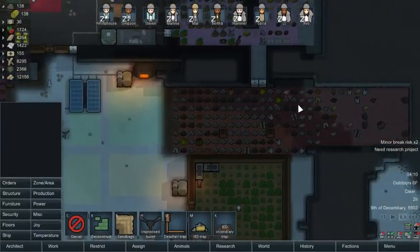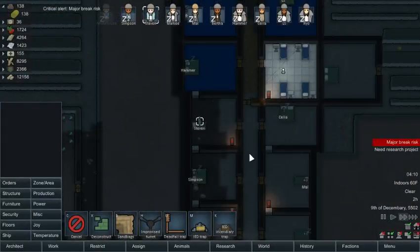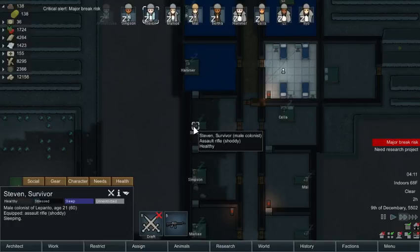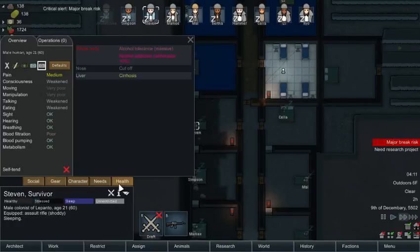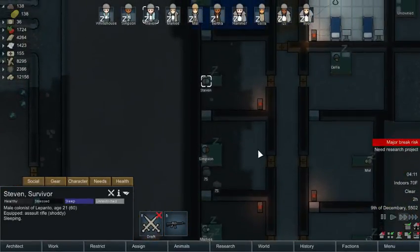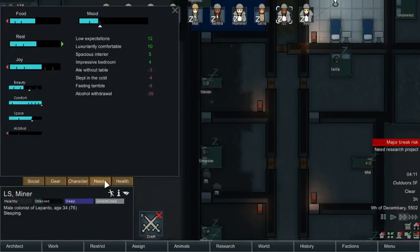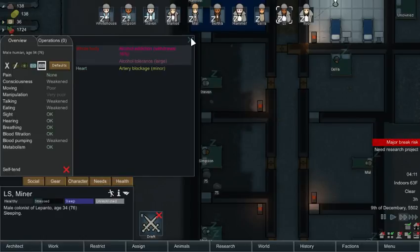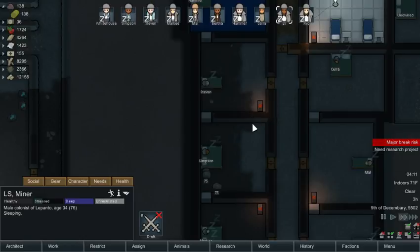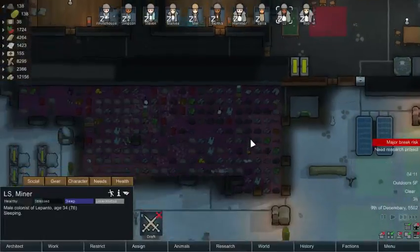Some of this area has a major break risk. What's your problem? Health — it's because you don't have beer anymore. Yeah, well you shouldn't go on binges. What's your problem, LS? Needs alcohol, withdrawal, large tolerance, and you've got blur artery blockage. If you changed out your heart that would fix that.